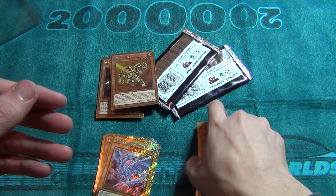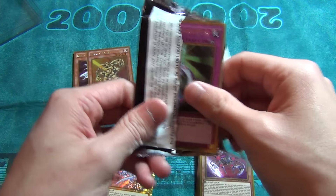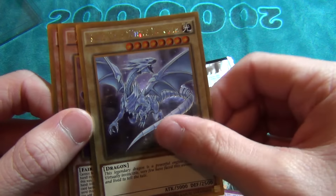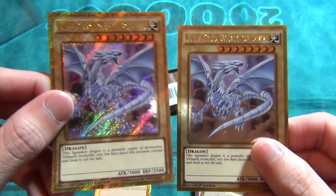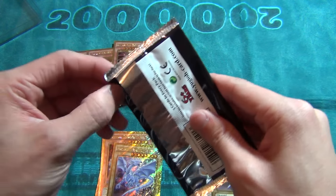First pack of the last box: another Sentry thing, cubic monster, Gold Gadget — nice! — Clear Creep, and Vulcan Dragony or something. Next pack: Dimension Guardian, Destiny Card, Blue Eyes — you can tell the difference, the promo one's secret and the pack ones are just gold. Got a Slifer Dragon and a cubic monster too.